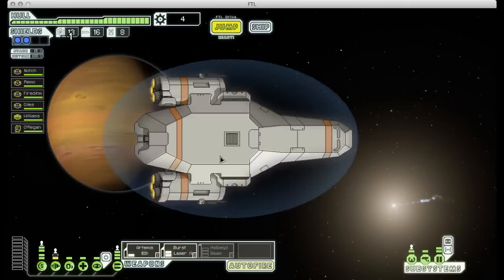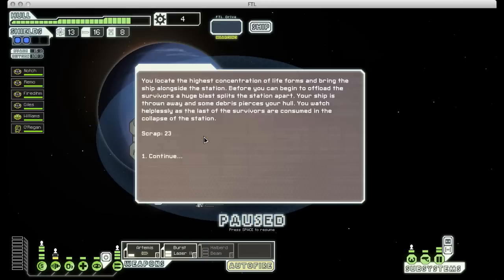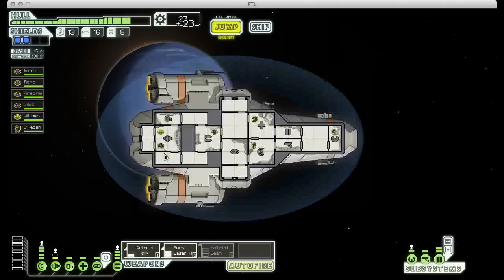We have a distress beacon right off the bat, and it's good to visit as many of those as you can, so let's check that out. We have a space station that's on fire and we have a couple options: we could send our crew in to help put out the fire, we could dock and try to rescue any survivors, or we could just leave. Since there's a good chance we might lose crew in the fire, I'm going to dock and rescue anybody who might make it off. It's not the best option from a humanitarian standpoint, but it's safer for us. Unfortunately we don't rescue anybody, the space station explodes and we take a little bit of damage, but at least we got a little bit of scrap out of it.